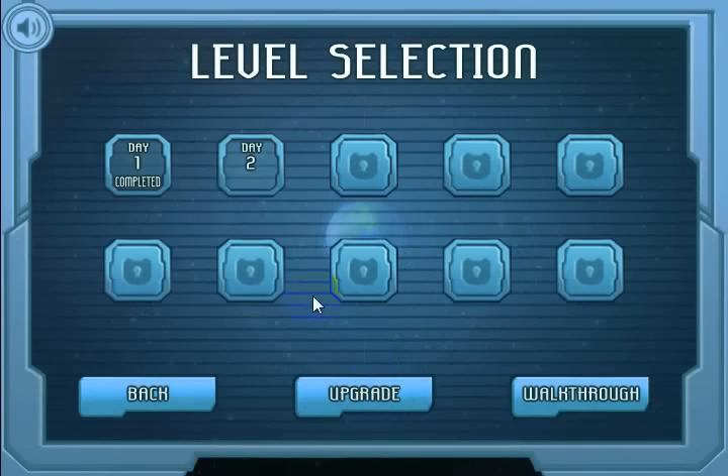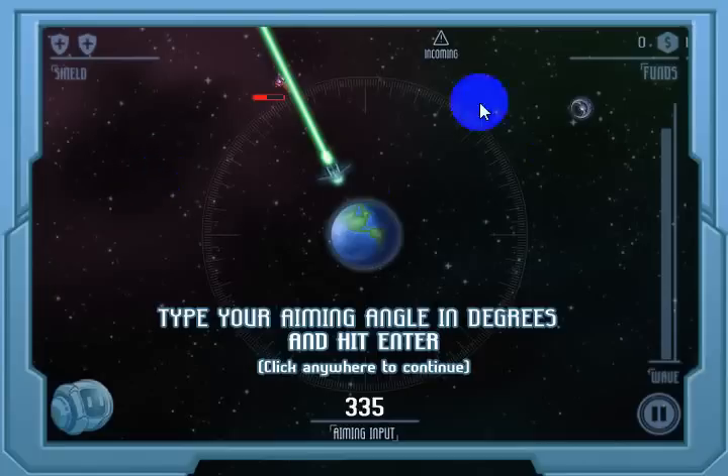Let's go ahead and take a look at the game. I'm going to go to Day 1 because it has the demo — the static screen that gives a little bit of an overview of how to play. Basically it says type your aiming angle in degrees and hit Enter. You'll enter that right here, and you'll need to be sure to click the screen in the game so that the screen has focus and you'll be able to input data. Sometimes if you haven't clicked in the screen, you'll type in a number and it won't show up.